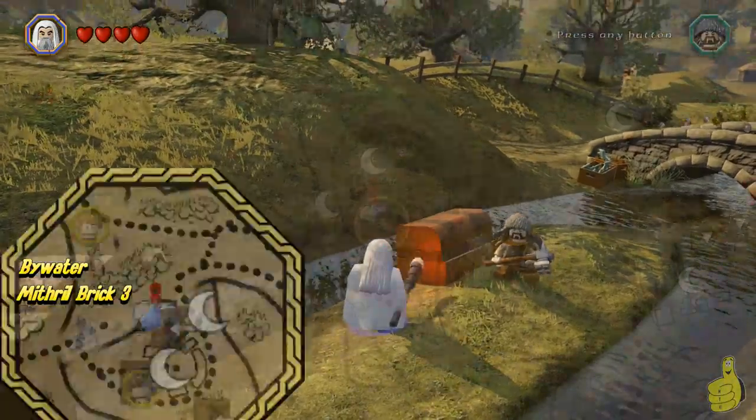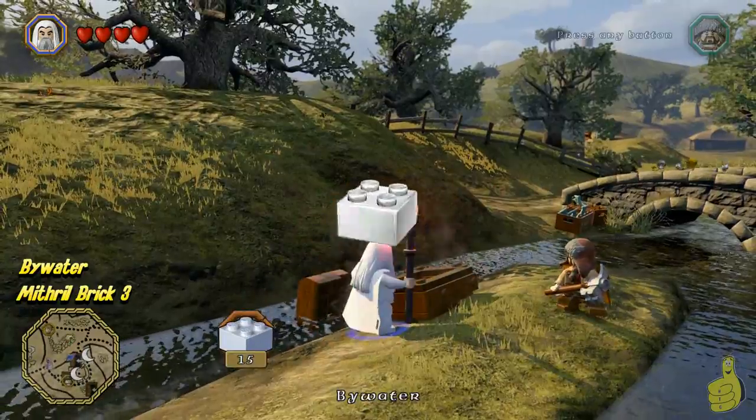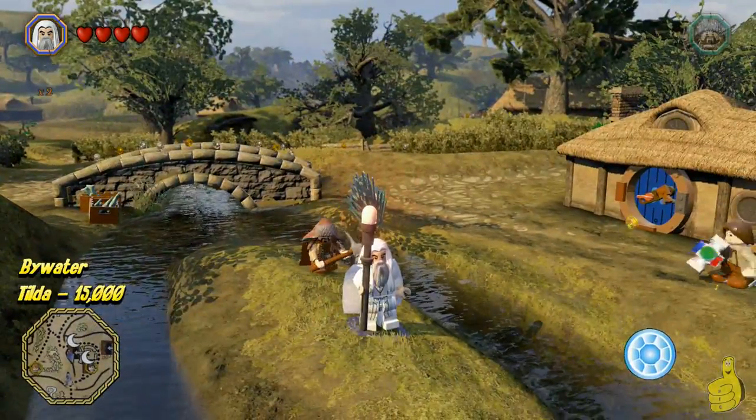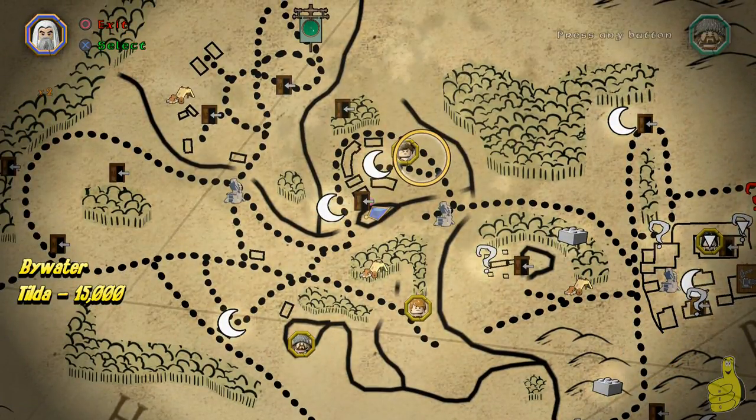Right across on this little island, right outside the door of where we just were, destroy all the debris and then use Saruman or the fireworks bow. Boom. Done deal. Moving on now.